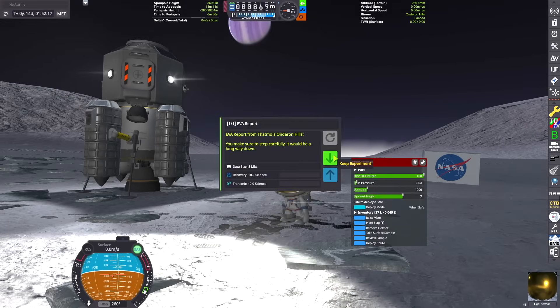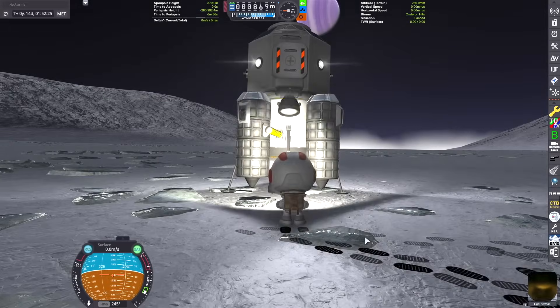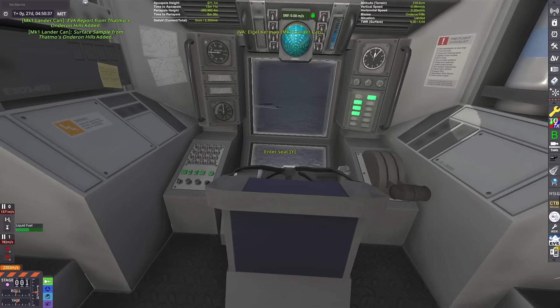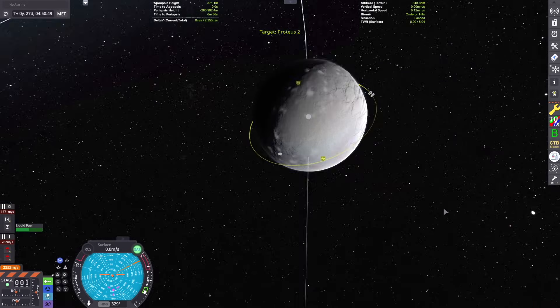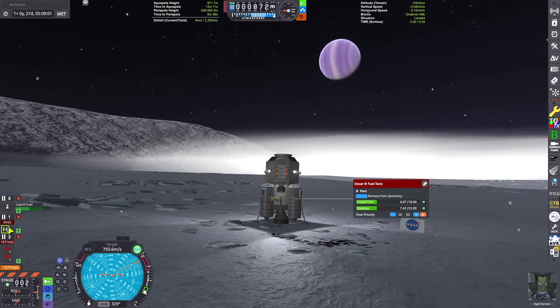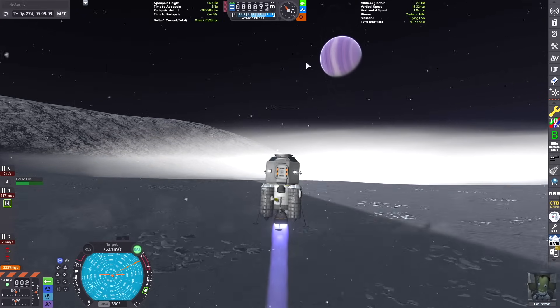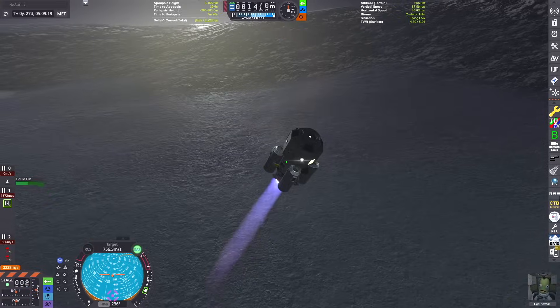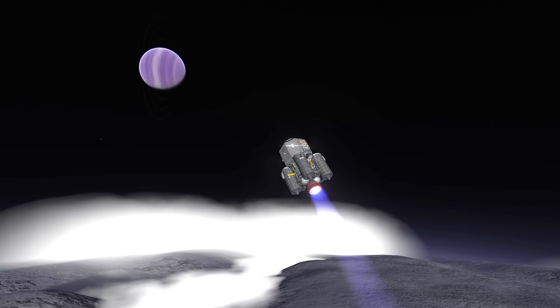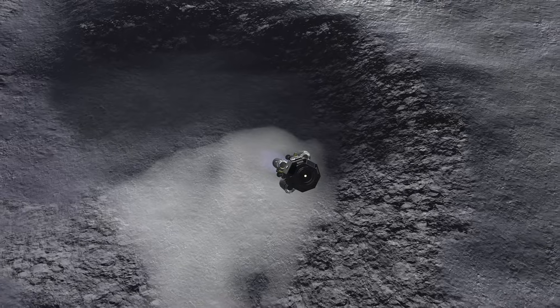We've checked out the surface and now it's time to do some science and get back in the lander to rendezvous with the mothership. The way to do that is to set the mothership as your target in the map screen, warp ahead until it passes overhead, and use the target node on the nav ball as a guide for your heading on ascent.